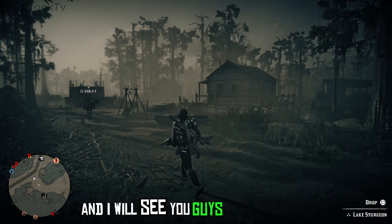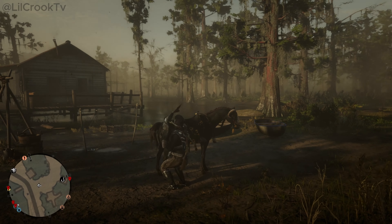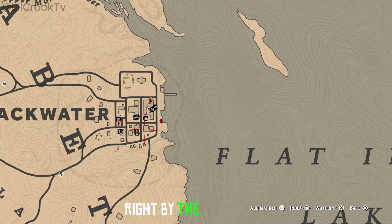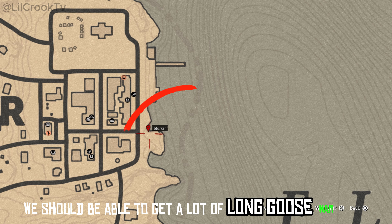Put this on the bag and I'll see you guys at the third and final fishing spot — I think it's probably going to be the best. That's going to be over here at Blackwater, right by the butcher, so we can sell the fish. And we should be able to get a lot of longnose gar here.